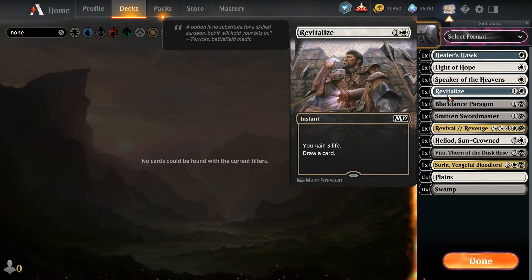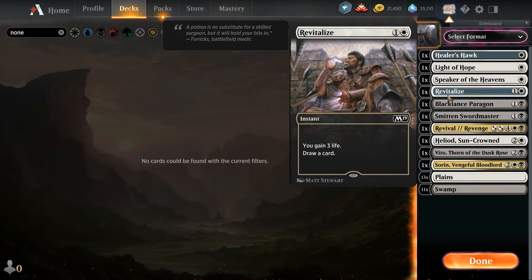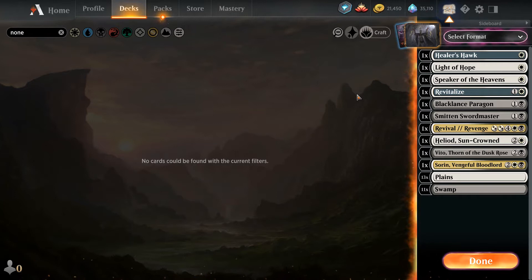It's not really what you want to do if you don't have Vito. Same thing with Revitalize — gain 3 life, draw a card. It's not really an effect you want for 2 mana, unless you're playing some kind of really control-ish strategy that really needs to gain 3 life. You're not going to burn your opponent out with Revitalizes with Vito on the board. Your opponent is likely to answer Vito or just kill you fairly quickly. So we want to avoid cards that rely exclusively on the use of Vito.